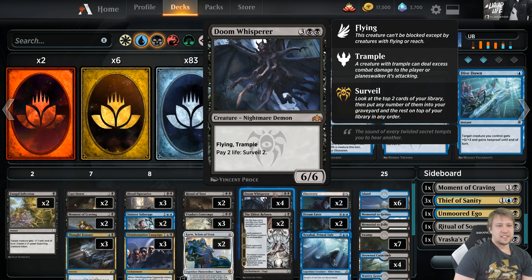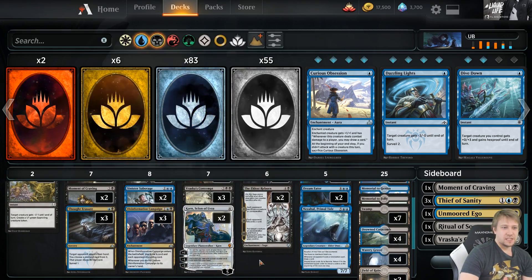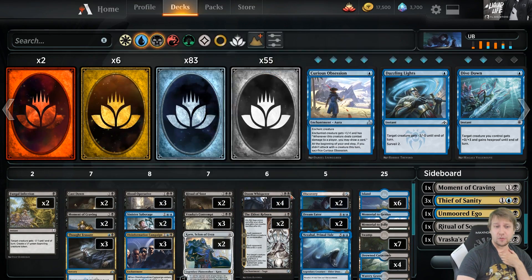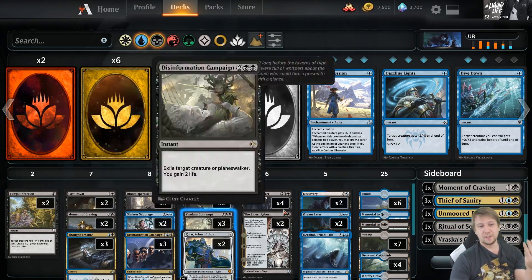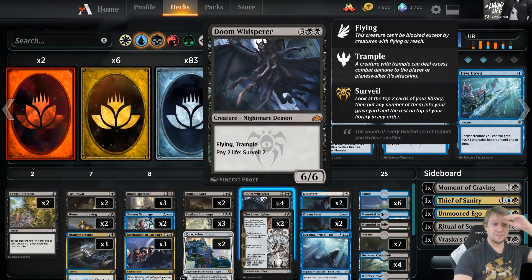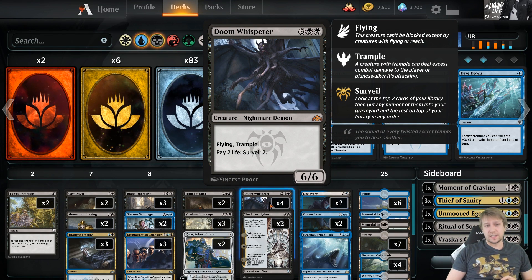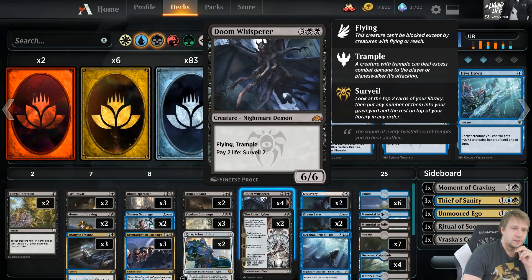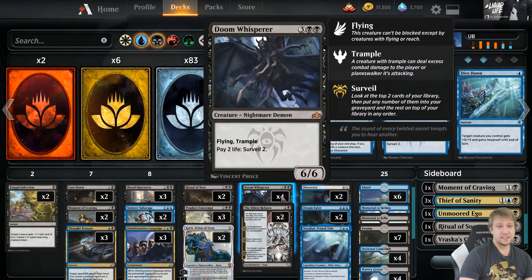Then we have Doom Whisperers. Obviously there's the pay-life-and-surveil ability, so this synergizes well with the Blood Operatives in particular, but also with the Disinformation Campaigns. It allows you to return the Disinformation Campaign to your hand multiple times. If you play Doom Whisperer on turn five and you have a Disinformation Campaign on the board already, you can keep bouncing it — bounce it on turn six, then play it for three mana, bounce it again by using life, and play it again. It also has a 6/6 stat line, so against faster decks it's still a strong blocker. Sometimes I side out a couple of them if you need faster stuff, because multiple copies against a very aggressive deck is too slow.